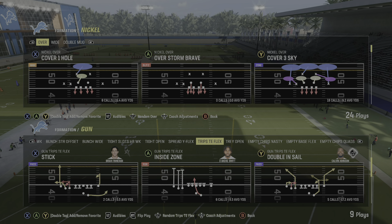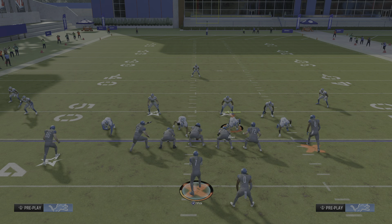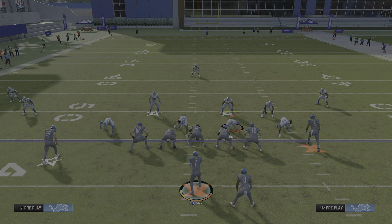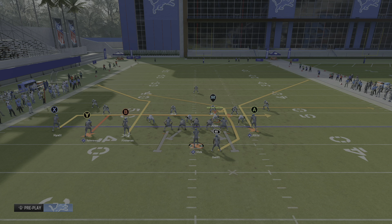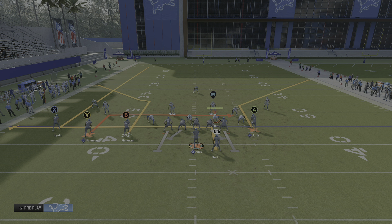We're gonna talk about zone coverage first and then man coverage. Against zone coverage, anytime you have a corner out you want to run it to the short side of the field, because corner routes get more open on the short side than the wide side this year. Simply put the outside trips receiver on a streak. You can put your slot receiver on a five-and-in or leave him or drag him — it doesn't matter. Then put the tight end on a curl so you have a backside middle-of-the-field option in case they over-commit to the corner route.